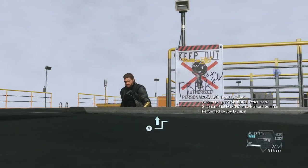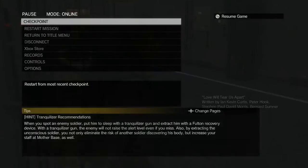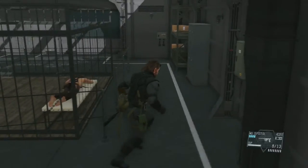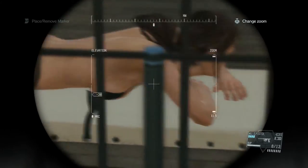You should know there is an option to kill her — don't kill her. If you don't, you'll take her back to your base. You can go visit her and eventually she will become a buddy you can bring out with you on missions. So don't kill her, just bring her back to your base and you'll have a brand new buddy.